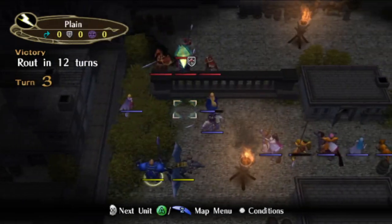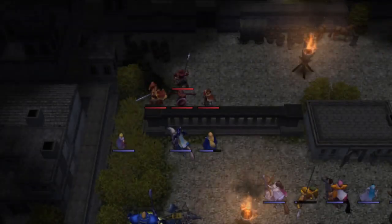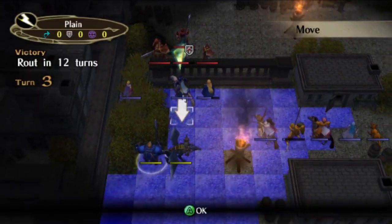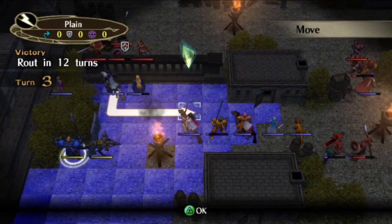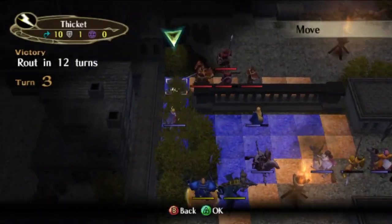At this point, nearly every remaining enemy is visible to us. The most difficult one to take down is the boss, Romet, so Joffrey applies some crucial chip damage. After he cantos out of range, Calil will follow up and bring him to low enough HP that a second Elfire will kill.